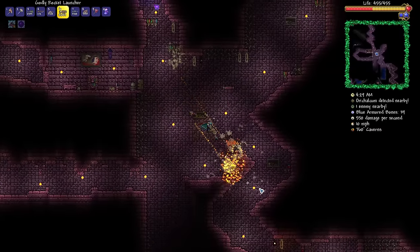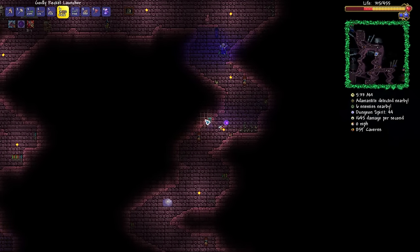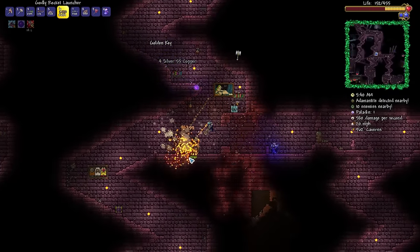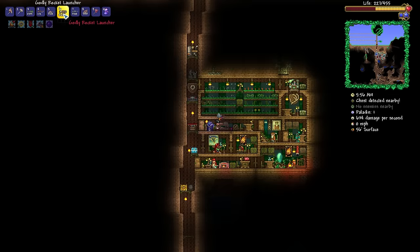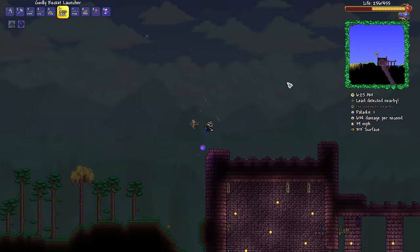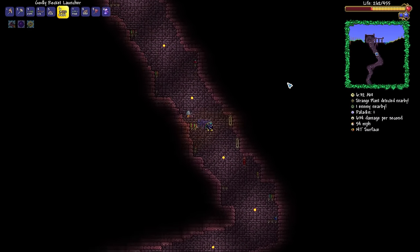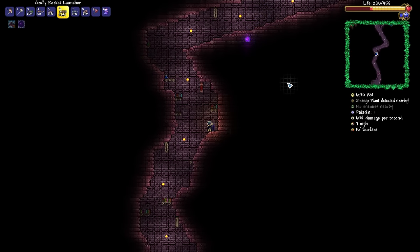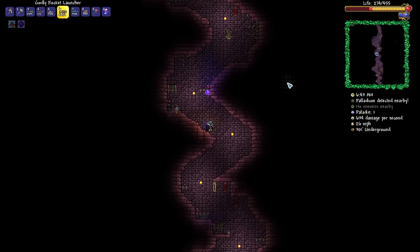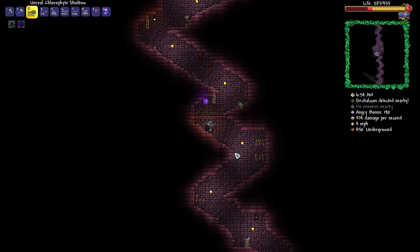Holy crap — 400 plus damage, and that was through a direct hit. Imagine how much damage this thing could do against the dookie boy. 840 crit! There is one thing that concerns me about this rocket launcher though — we do damage to ourselves. That's not okay. And I'm dead. Is there a type of rocket launcher that doesn't do self-inflicted damage? A quick search on the wiki suggests yes — the snowman cannon, jack-o'-lantern launcher, electro-sphere launcher, celebration, and celebration mark 2 apparently are all launchers that don't do self-inflicted damage. So we're definitely going to have to try and get at least one of those weapons.